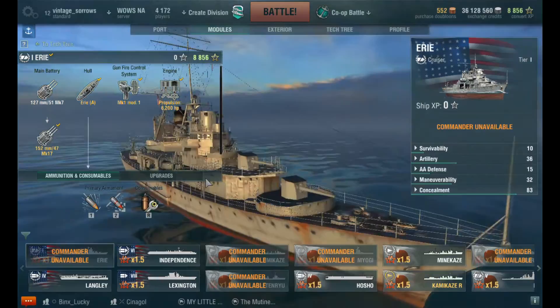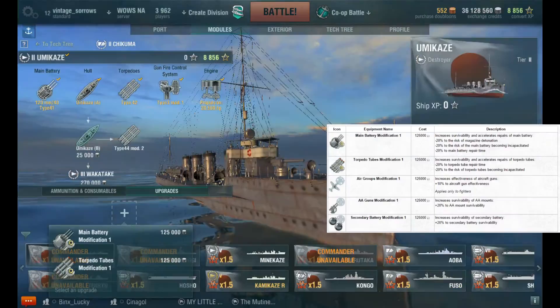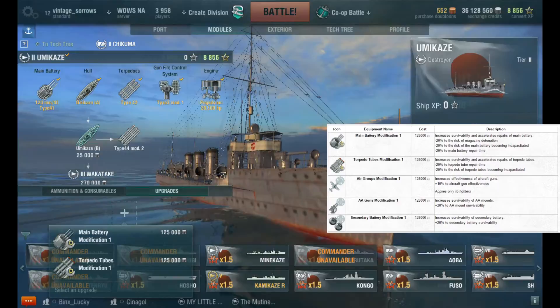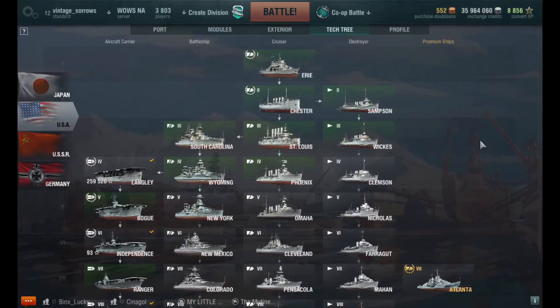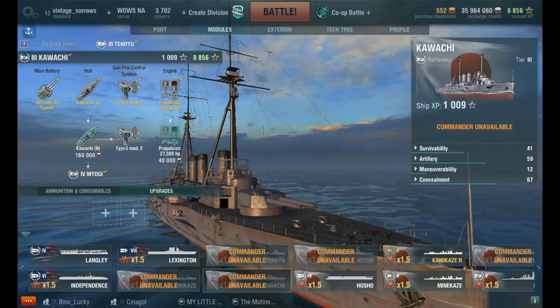When you first start playing World of Warships, you'll be given your first ship as a tier 1 cruiser with a single upgrade. You can choose to upgrade the survivability of your main battery, torpedo tubes, secondary batteries, or your anti-aircraft guns. You also have the option of increasing the damage output of your fighters if you have any. It costs around 125,000 credits to buy it. By the time you could buy it, you could have researched and bought the tier 2 Samson and Chester. You don't want to buy this upgrade too early — wait until you are at least tier 4.